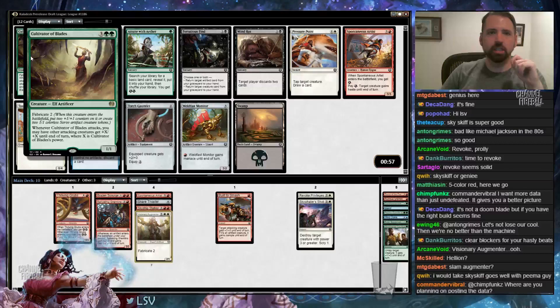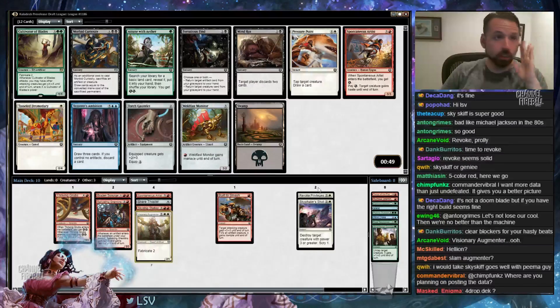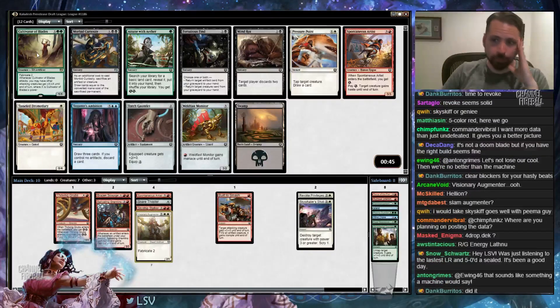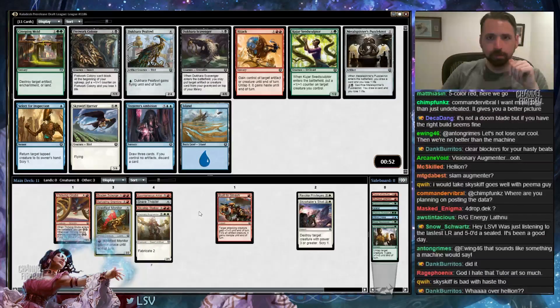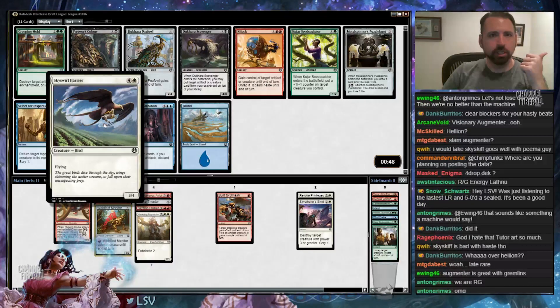Cultivator of Blades — that card is very good. I'm going to take Voltaic Brawler, though. I think at this point I should not be taking green cards. I'll just take Voltaic Brawler. I like the card — 3/2, gets Menace. It's decent. And there's a Seed Sculptor here. I'll take Skyswirl Harrier. I think the Harrier is fine.